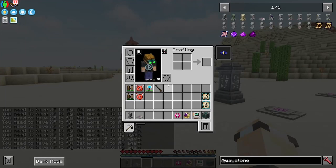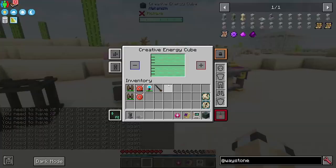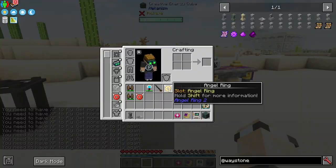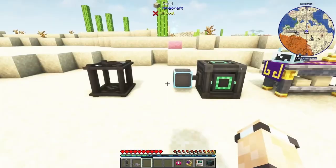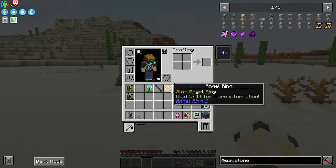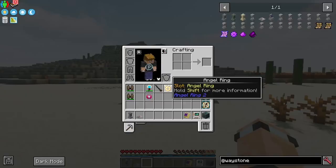There is an upgrade: the Energetic Angel Ring, which runs on FE power instead of XP. You can charge it in an energy cube — it holds 3,000,000 FE. With Flux Networks providing wireless charging, it stays topped up constantly. I'd say it's a great end-game option. If you have lots of XP the regular ring is fine, but I highly recommend setting up Flux Networks to use the energetic version.